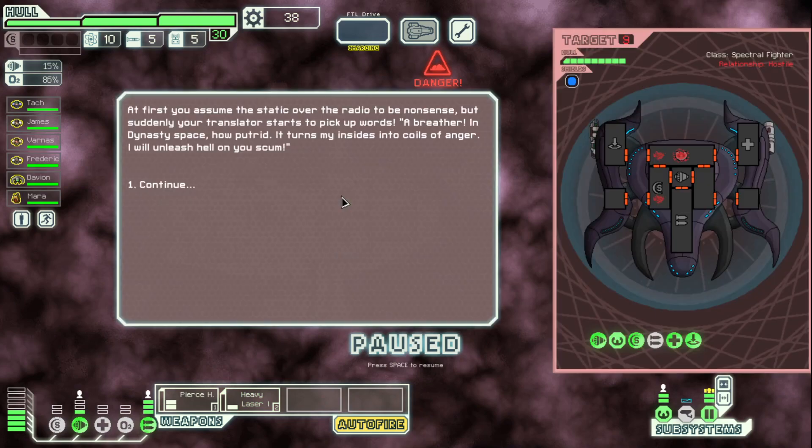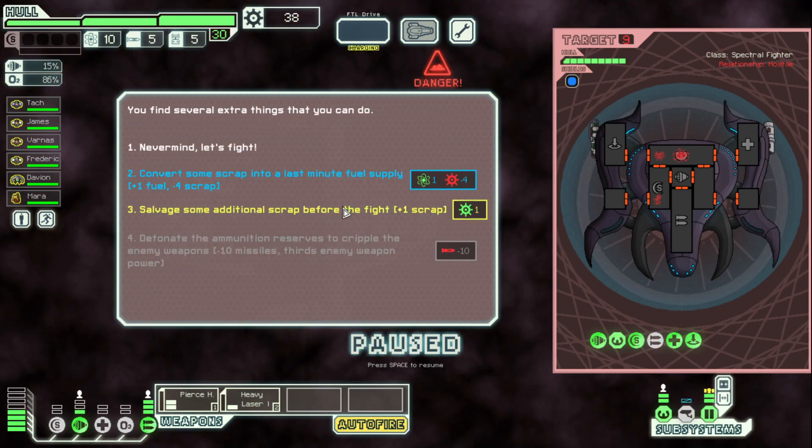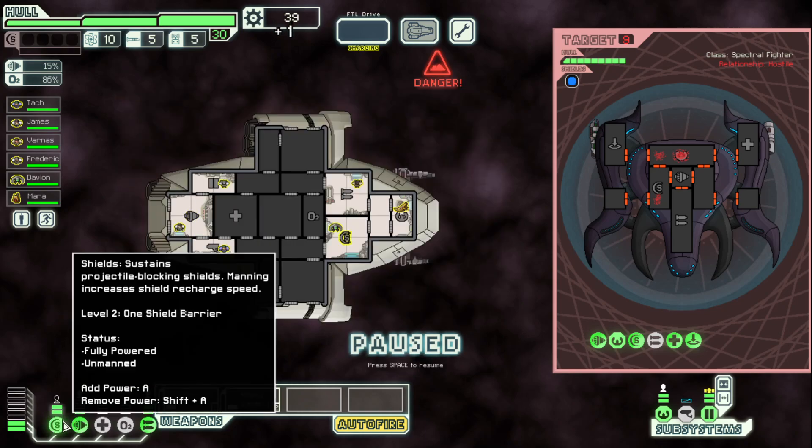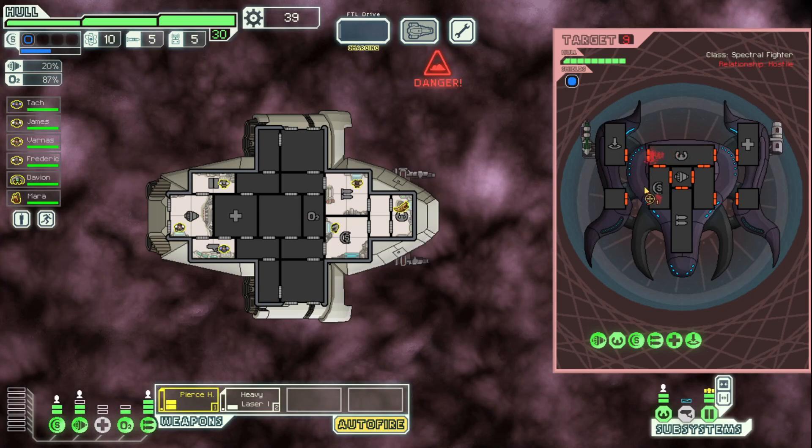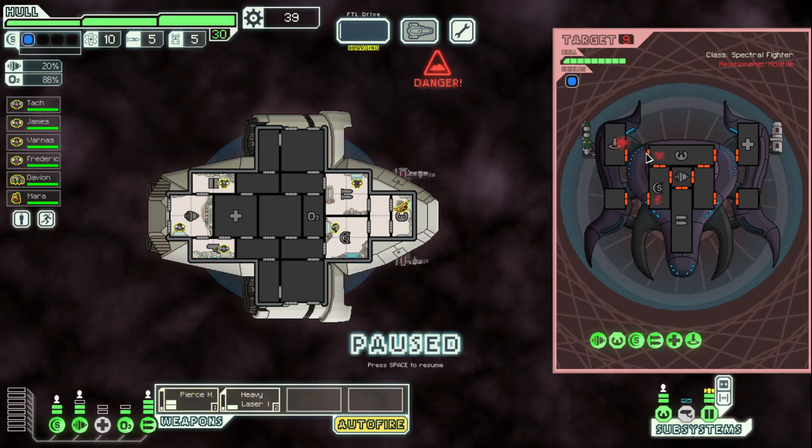We have to find the exit beacon. Let's go in the middle here. A ship, apparently. Oh wow, this thing looks crazy. At first you assume the static over the radio to be nonsense, but suddenly your translator starts to pick up words: 'A breather in Dynasty space — how putrid. Turns my insides into coils of anger. I will unleash hell on you, scum.' Power this up, power that up, power O2 up. Oh my God — did you see that? They can go out in space to get across! That's really cool.